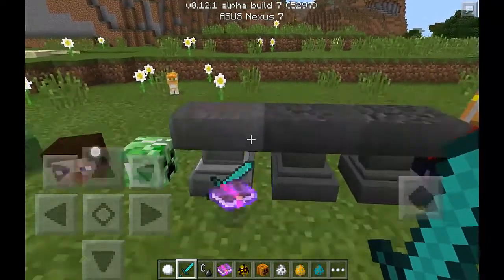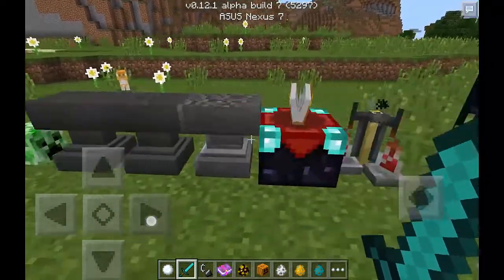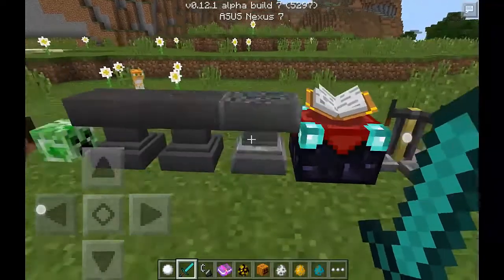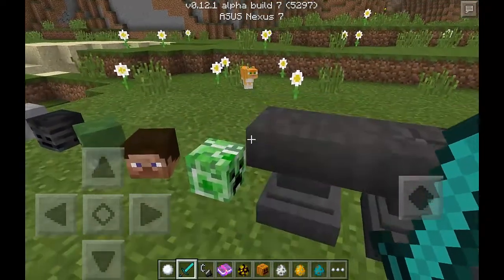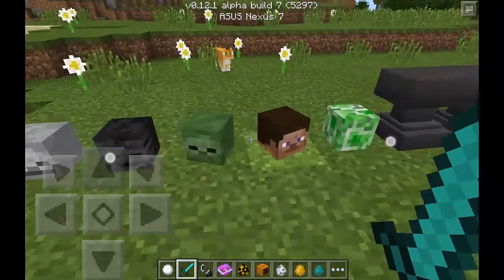Let me move on to the next thing. The brewing potions are done and they're awkward potions now. Another thing they added was mob heads — you can put these different types of mob heads and place them in any direction you want. It's pretty cool.